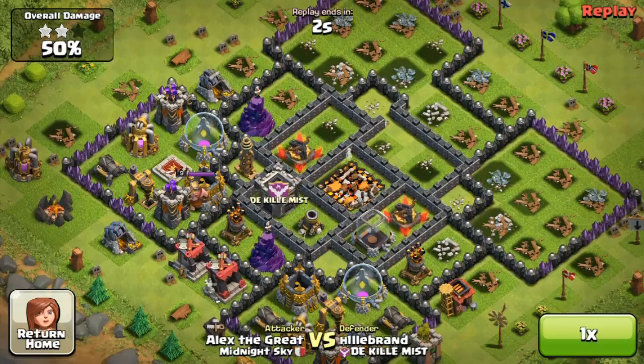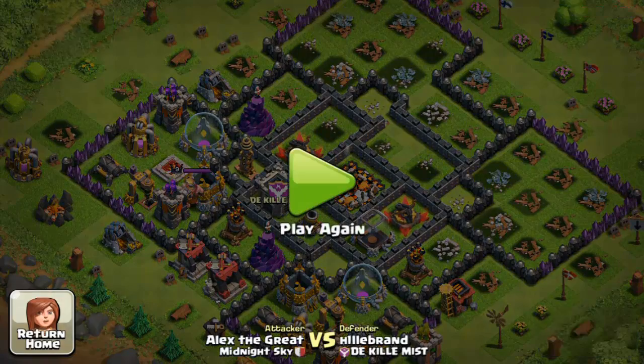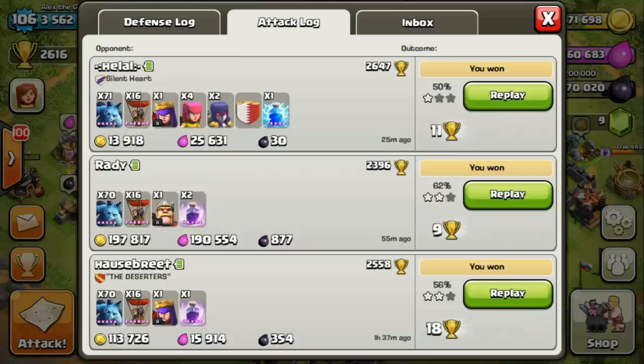This is definitely exciting. My goal was to use a simple strategy and see how high I can get with this type of troops. Balloons and minions do the job. In my case, I do have both maxed out — level 6 balloons and level 5 minions.